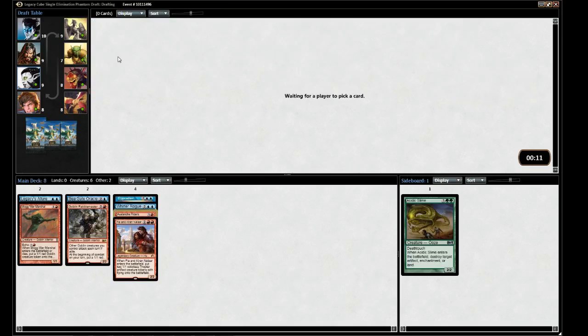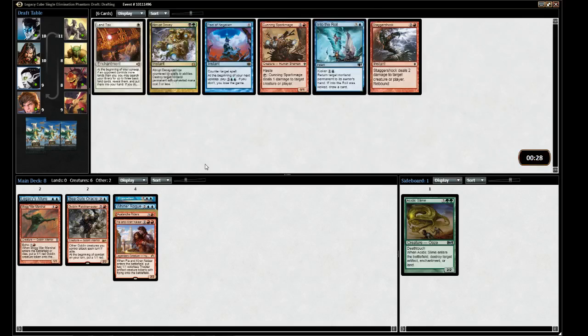Now I wish I had the Kiki-Jiki. We'd take Kiki-Jiki at this point. Pestermite got taken along with Zealous Conscripts. We haven't seen our opening pack yet - it's pack 15.